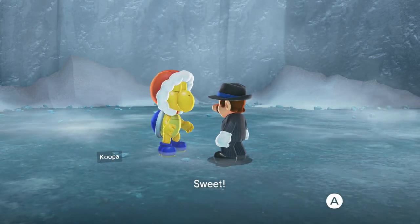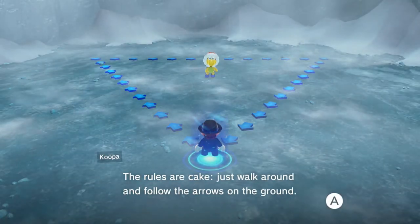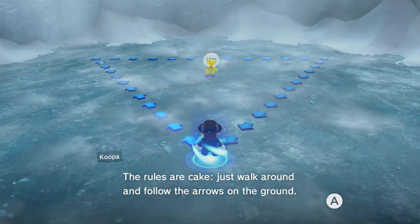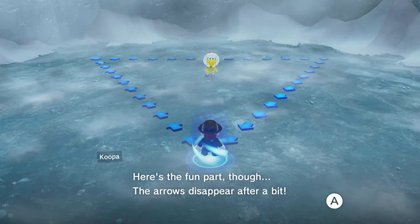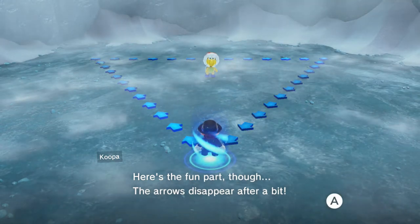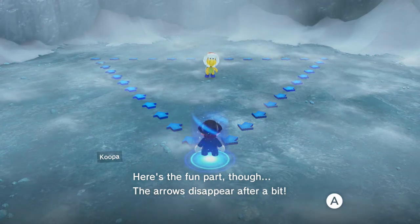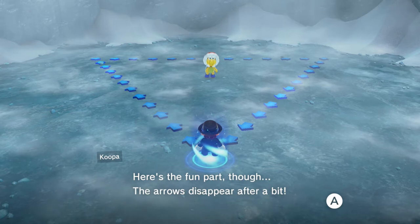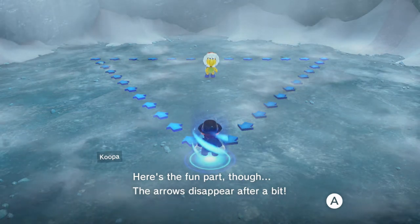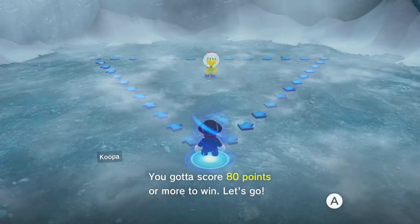Basically we're supposed to trace a line that we'll see at the beginning, but the line will disappear pretty quickly. The rules: just walk around and follow the arrows on the ground. The arrows disappear after a bit, so try and point out landmarks before it starts in your own mind so that you can stop and go when you reach those parts. You gotta score 80 points or more to win.